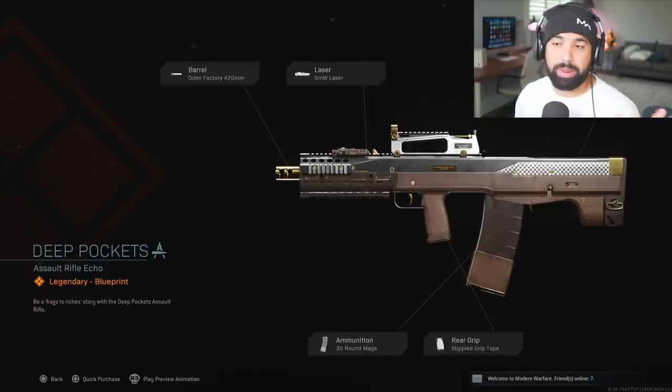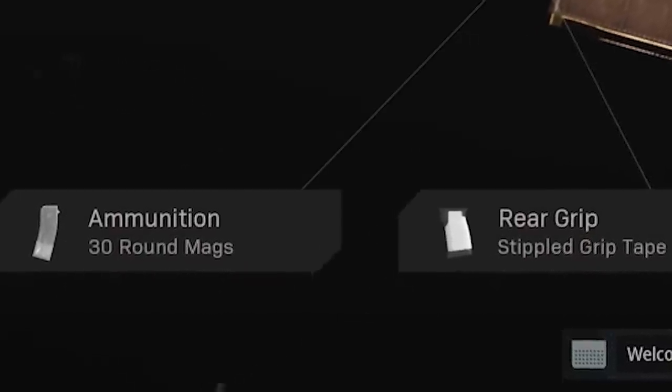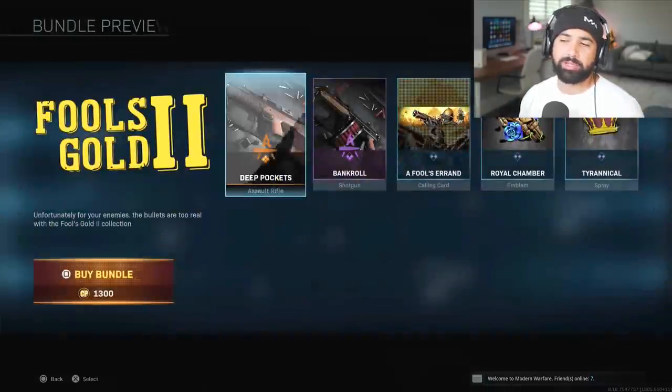The Deep Pockets Odin comes with an Odin Factory 420mm barrel, the 5mW laser, the Odin Ultralight Hollow stock, and the stippled grip tape with 30-round mags. The only thing I'm not too fond of is the 30-round mag — I might swap that out, but we'll see.